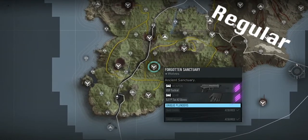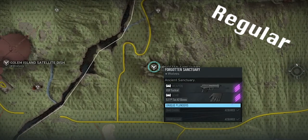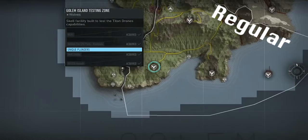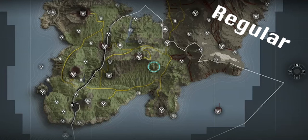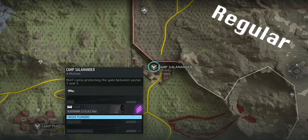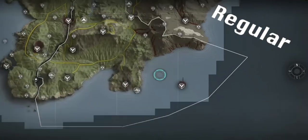Gargoyle requires you to destroy three panels at Forgotten Sanctuary, giving you access to the boss fight at Testing Zone. And Supercomputer requires you to press four nodes simultaneously — two at Camp Phoenix and two at Salamander — which will open up Quantum at the building in the sea.